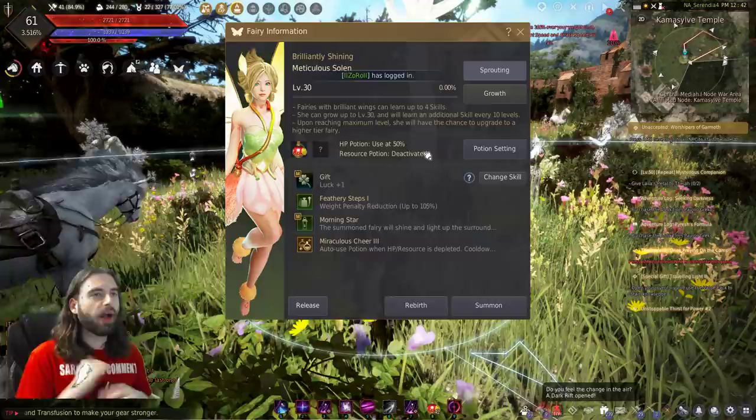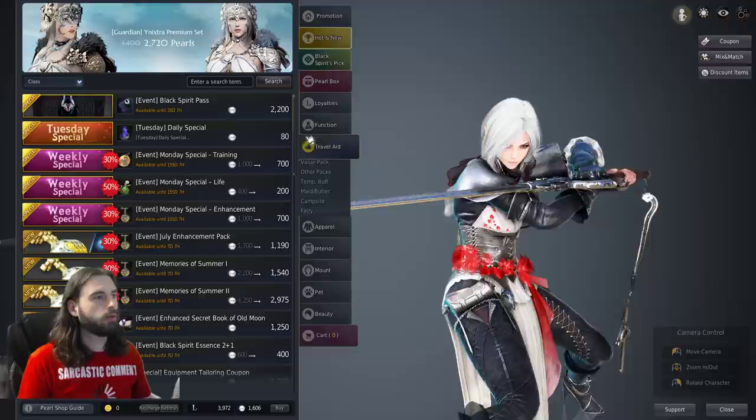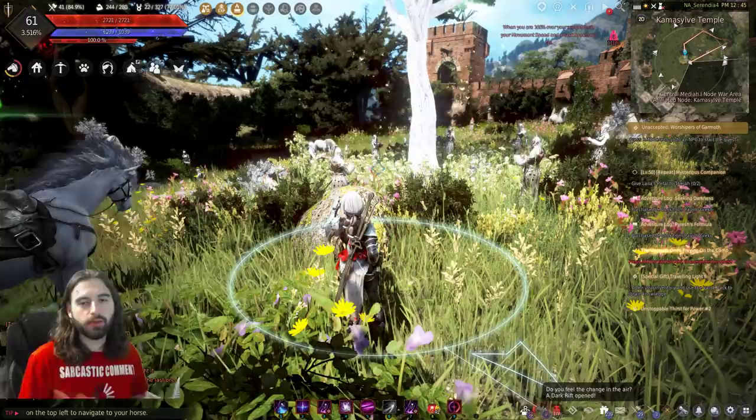The only other option on this menu is the rebirth option. This costs $10 — or 1,000 pearls — and resets your fairy. You can buy it in the cash shop under Pearl Shop, Travel Aid, Fairy. There you have the option for the Theus Orb as well as the Fairy Queen's Might. Those two items are what you use for the different fairy menus from the cash shop. So how do you get more fairies, and how do you get that sweet honey wine used for all these upgrades?